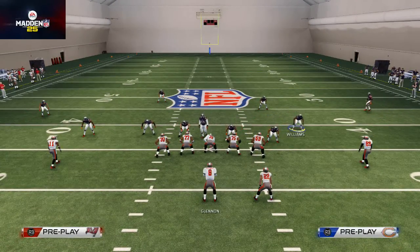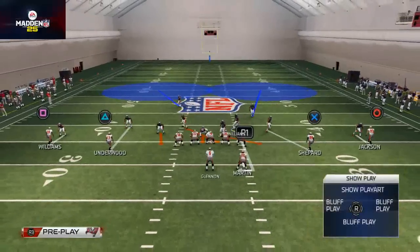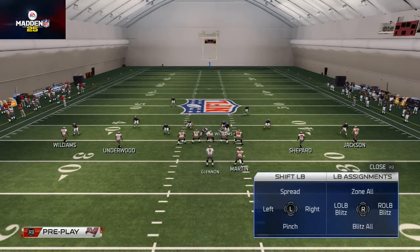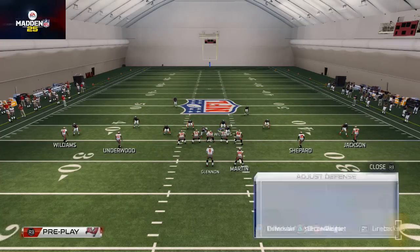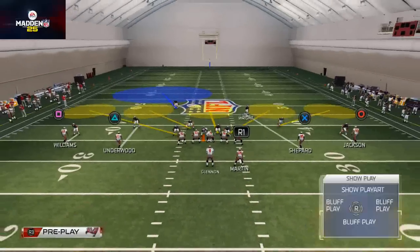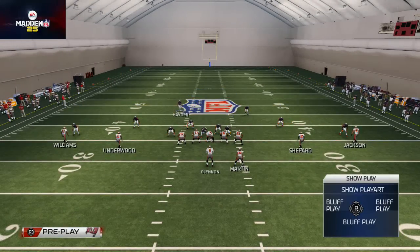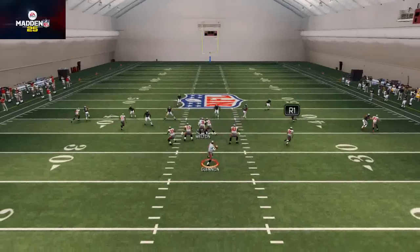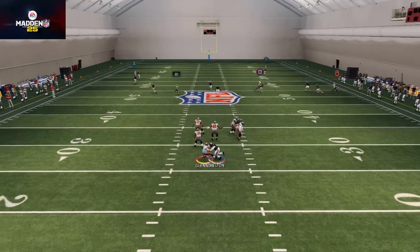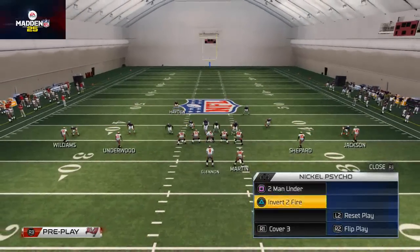Say we want to go to a two-man under look — we can go to the two-man under look. A good way to play max coverage in two-man under is to do the same trick: globally zone those linebackers, man align, and now you can take maybe this guy Major right here, man him up, play a Cover 1 style defense like the Seahawks do. You'll have those great underneath zones, you're in a two-man under, so you're going to have great coverage.